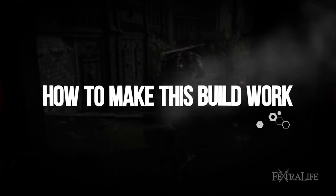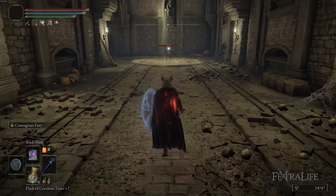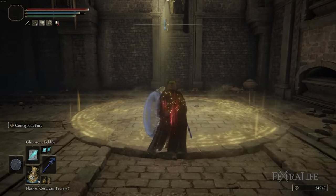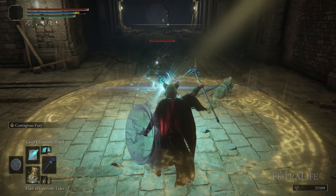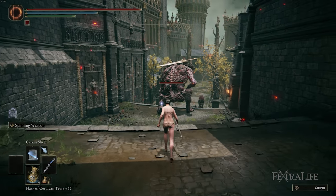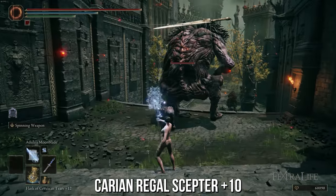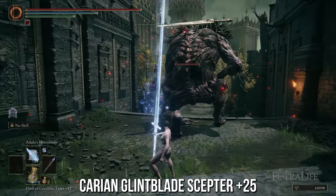The first thing I want to talk about is the staff you're going to use. The staff is a huge part of playing a mage, and there are various points in the game where different staffs outperform others. However, you don't generally have infinite upgrade materials until end game, so picking the right one is important. I set my intelligence to 70, took off all my equipment, and upgraded every single intelligence-scaling staff to +25 that you can get at this point in the game.